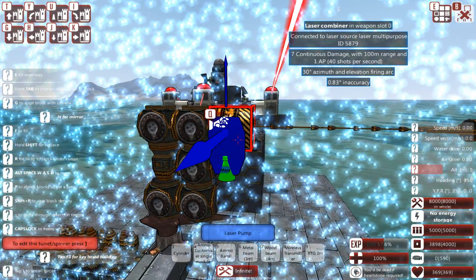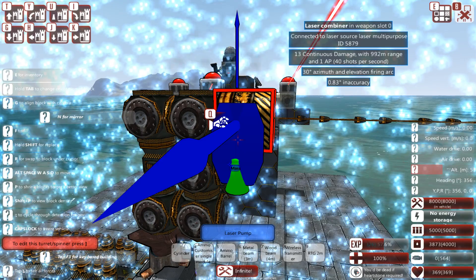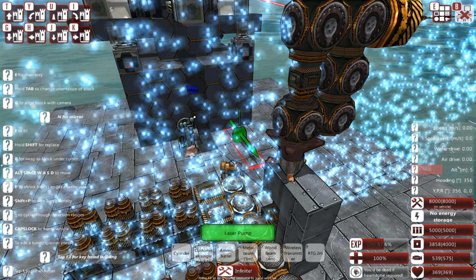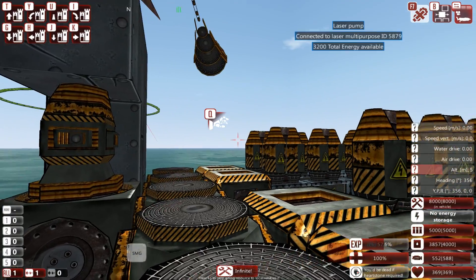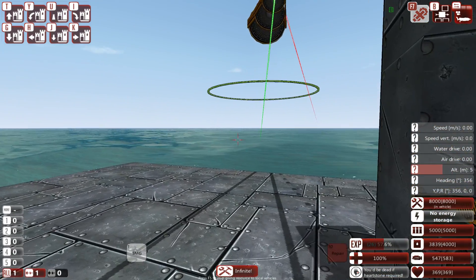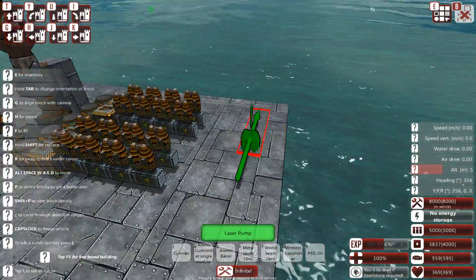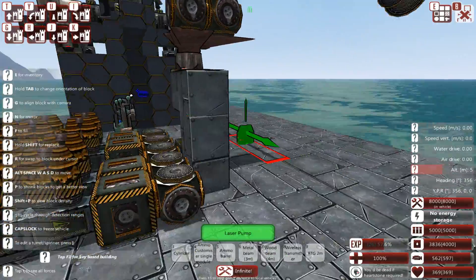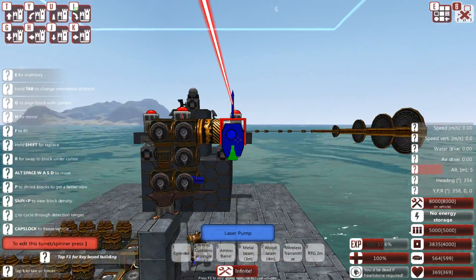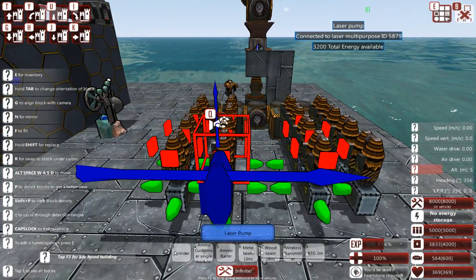It won't do that much damage — it's only at eight continuous damage at the moment, especially considering my engine isn't that good on this test platform. But right now this turret will move, it will fire. I'm not going to go into the specifics of building an exact laser system — there are way better videos on that. What we have is a working small turret consisting of only a few blocks, so this area can stick out of a ship while the rest is perfectly hidden below your hull.